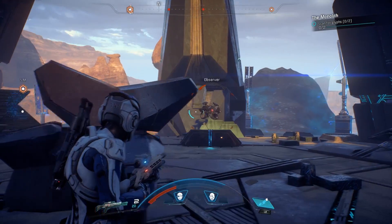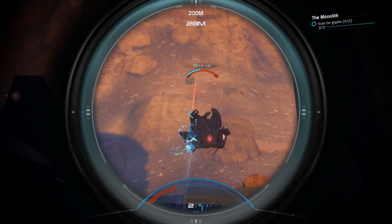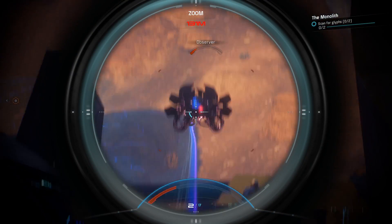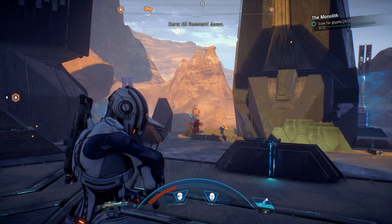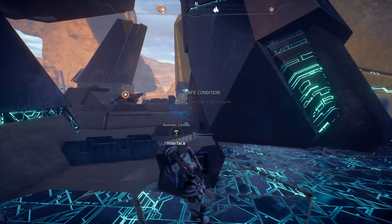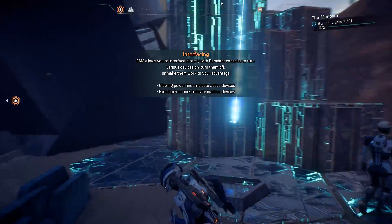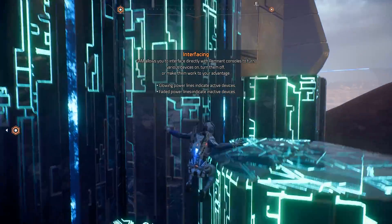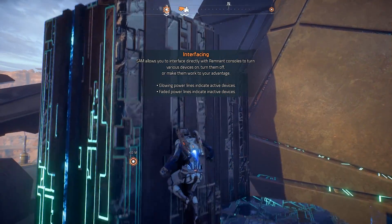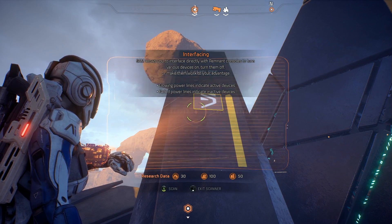I detect a high level of Remnant encryption here, Pathfinder. To continue you will need to decrypt it. The sniper is king right now! What are weak points? I keep reloading. Destroyed — interface with it. Interface accepted, accepted, accepted — that did it! Almost there, jump with the jetpack.